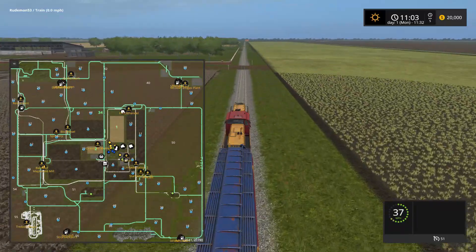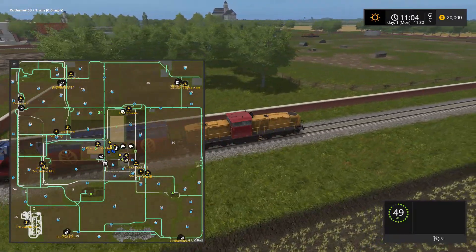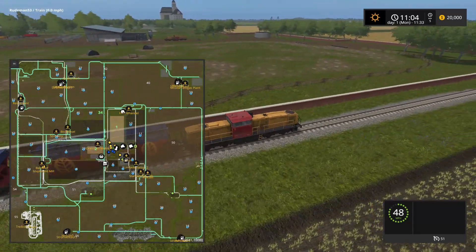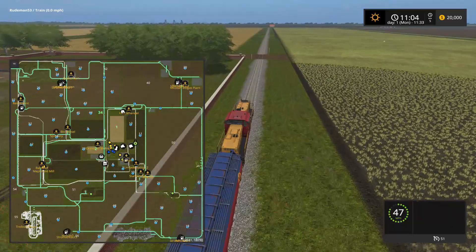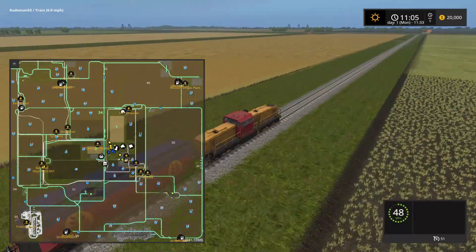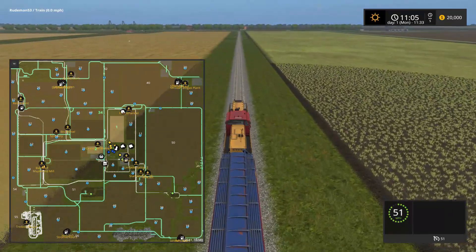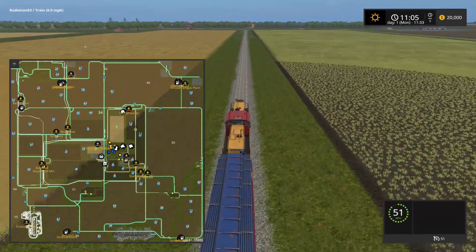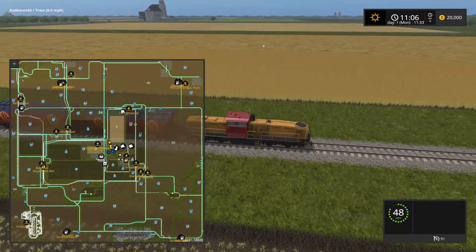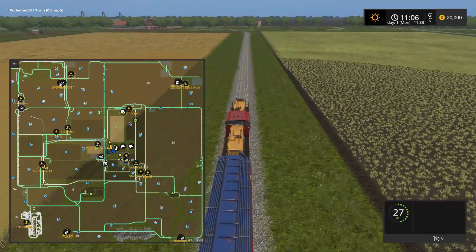Let's continue traveling north and see the sights as we go. There's our farm, our pig pens, and our cattle farm over there. Great big huge fields - look at the size of that field; well, all of them are that way. What's that in the middle of the field - is that how you buy the field? I don't think it is. I'll check that out later.